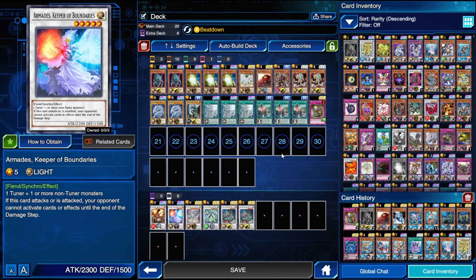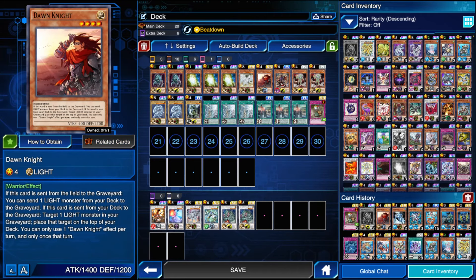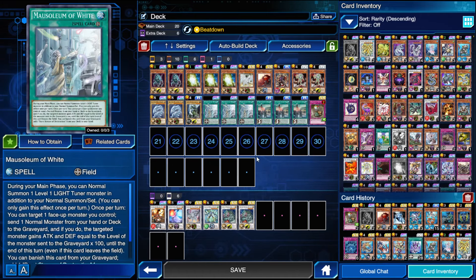Then you have the one Armades. When you can't go into Golgar you can go into Armades with Kid and Stone — like you can normal summon Kid, Mausoleum, summon Stone, summon Armades, and then end phase Stone summons one of the big boys. Or we can do the same thing with Dawn Knight. Then you have the one Stardust Charge for when I go into Ammonite into Golgar, use Golgar's effect, then normal summon a Stone of Ancients, and make Stardust Charge to draw another card. Maybe draw one of the Treacherous here and then trigger White Stone of Ancients in the end phase.